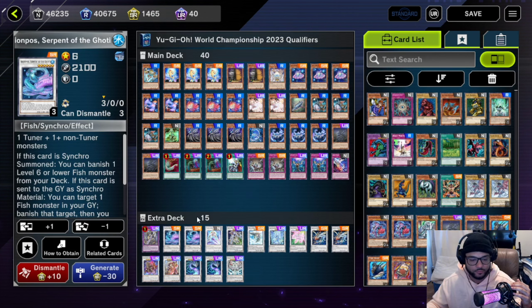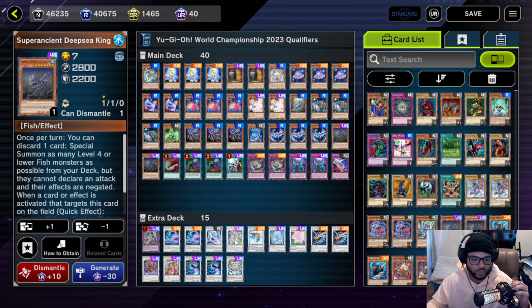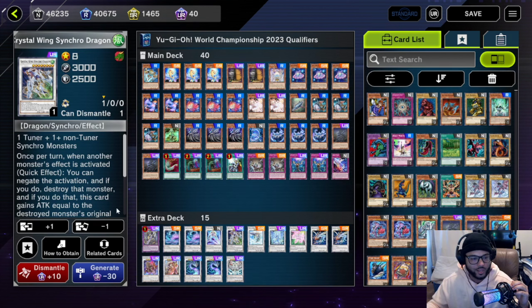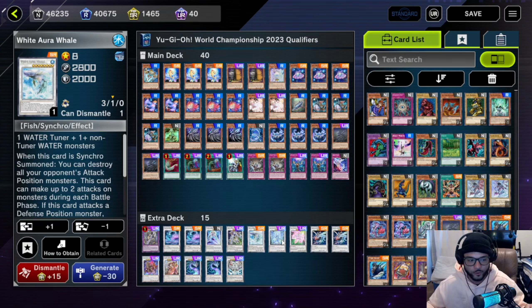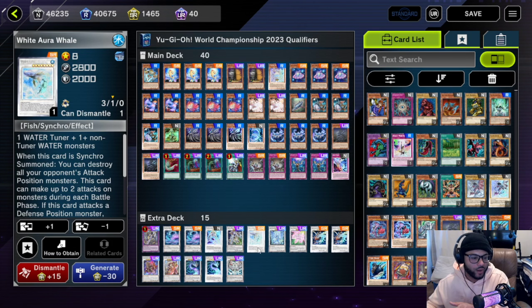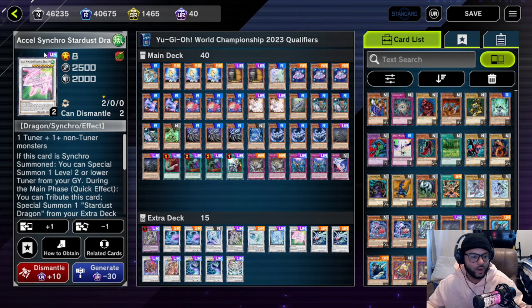Harpy's Feather Duster at one — we don't have a lot of back row removal and back row is bad for us. Two Called by the Grave, one Cross Out Designator, two Evenly Matched, and one Gaudi Fury. I'm not running the second Gaudi Fury because I wanted to keep the deck at 40 cards and this configuration works better for me. For the extra deck: one Thunder Dragon Colossus for the Nemesis package, two Arionpos the Serpent — you can't play this deck without it.